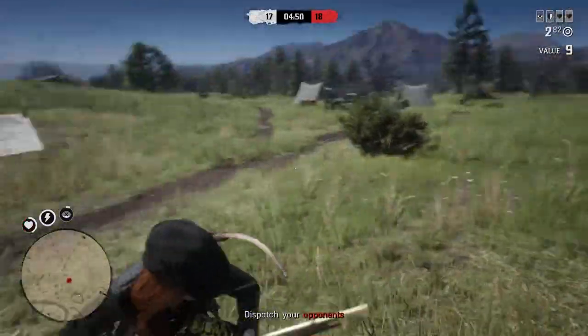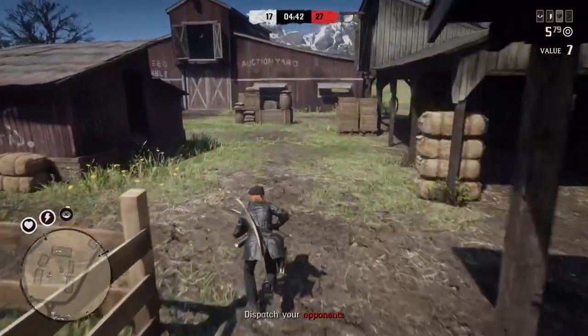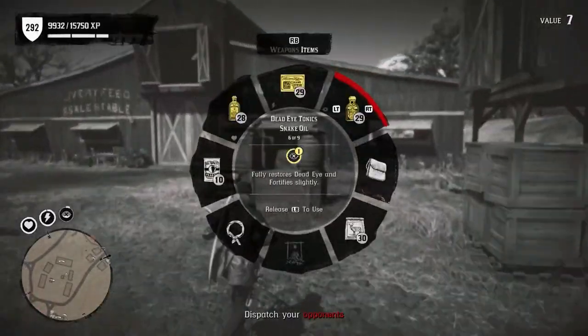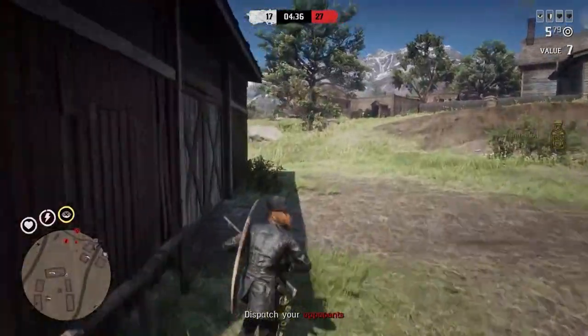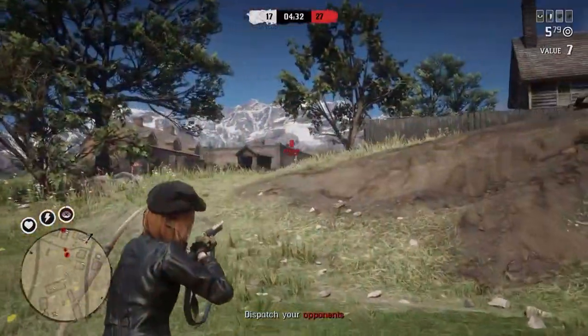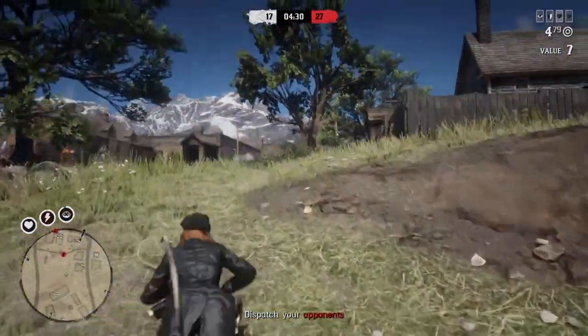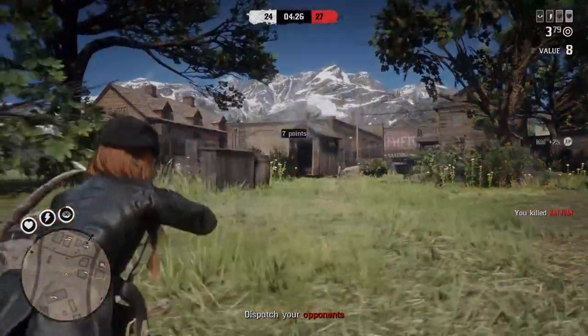You get 60% off on all saddles, so if you're looking to get a brand new saddle, this is definitely the time. I personally recommend the Noka Doshas saddle — it's one of the best ones, unless you're going specifically for a role saddle. You get 30% off on any of the stable slots, 40% off on role belt buckles, glasses, eye patches, rings, and gloves.